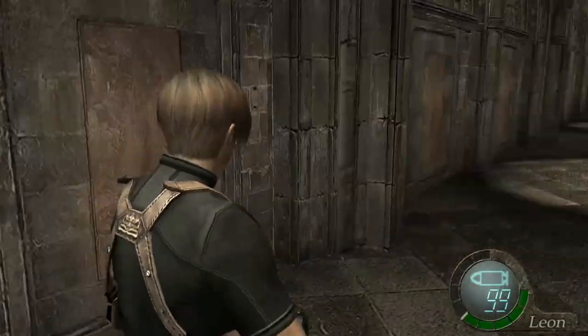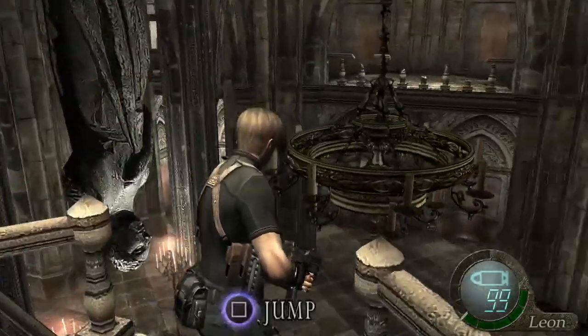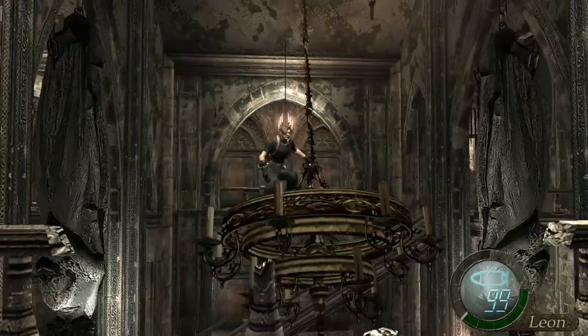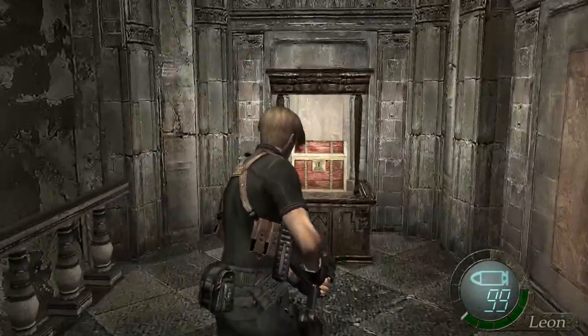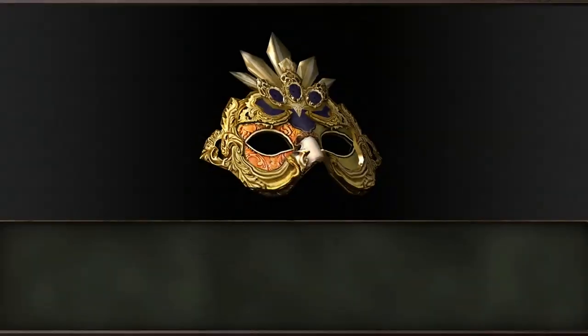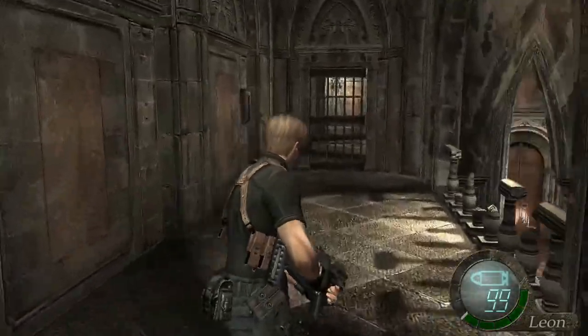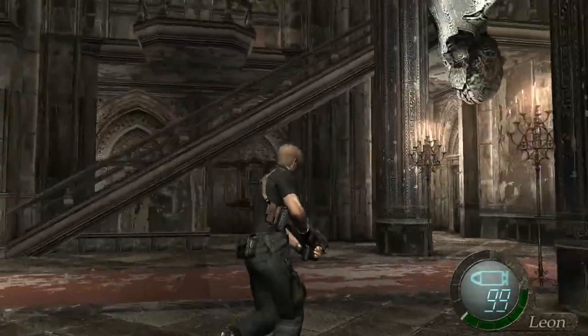There you go, smash them. Over here, that's a merchant. Over this chandelier — this is the room we were in early, at the start of this chapter and at the end of the last chapter, this is just basically upstairs. This is a treasure, elegant mask. We'll be wearing that to the ball. Drop down here afterwards and head up the steps.